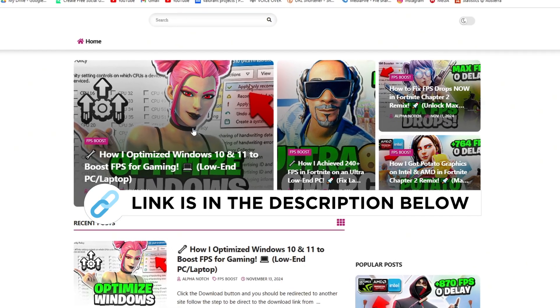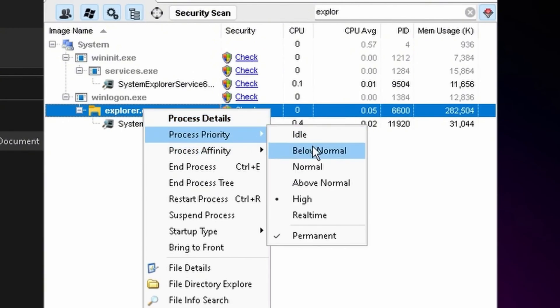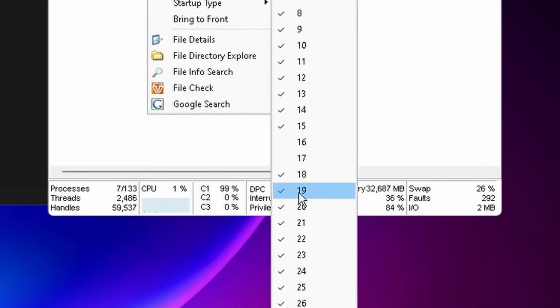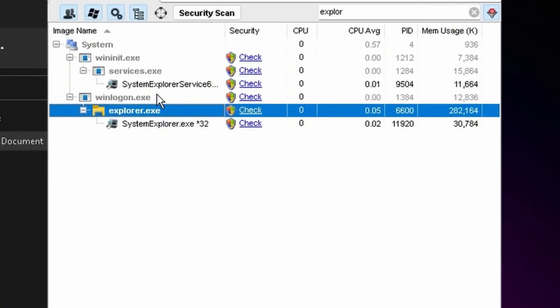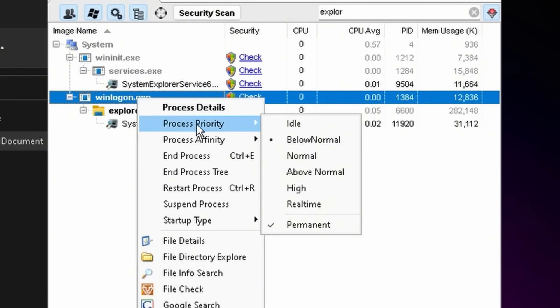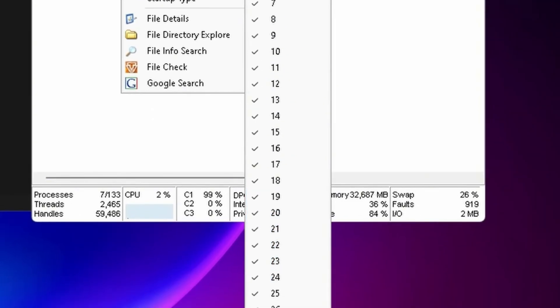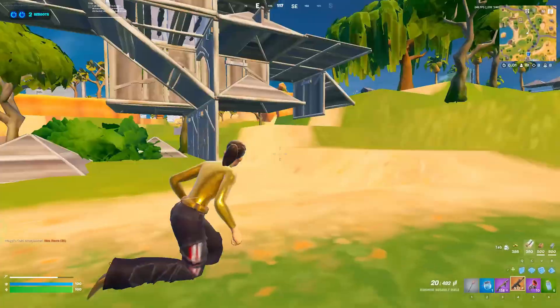Next, open System Explorer — find it on my official website through the description link. Search for Explorer.exe, go to Process Priority, set it to High, then click Permanent. For Process Affinity, turn off cores 1 and 2, then assign half your total cores — for example cores 16 and 17 — and hit Permanent. Then find WinLogon just above, set it to Below Normal, and hit Permanent. Leave the other entries but still set them to Permanent to be safe. Minimize System Explorer and keep it running in the background.